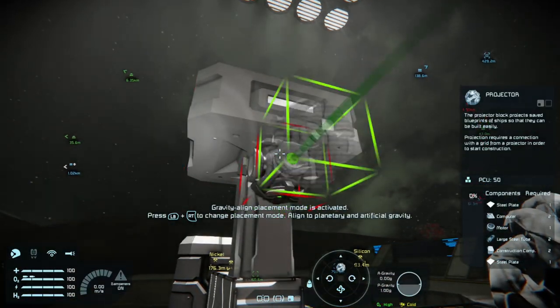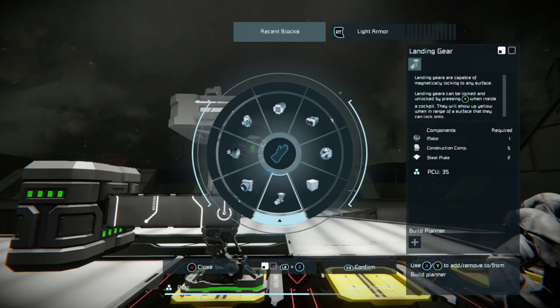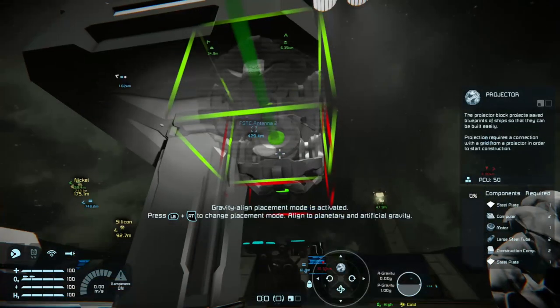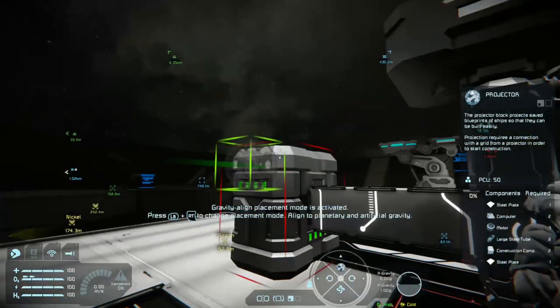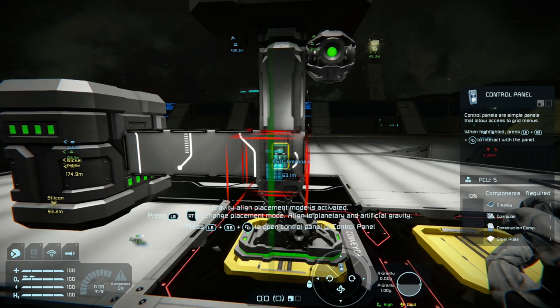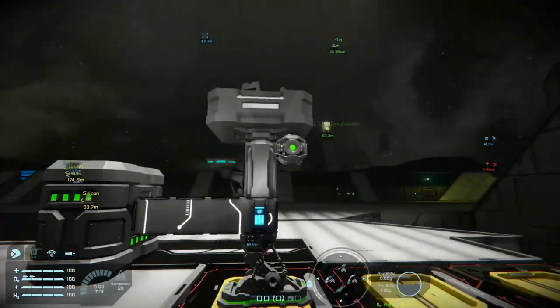The merge block is what we'll be needing to add to the bottom of this, so that way when we use the projector it'll actually stick to it. Because most of the time when we're going to use the projector, you need to connect it to a grid. You can bypass that with this merge block to make it easier. Now since you have the battery set up, all you're needing now is a control panel to control all of these things. And that's how you do this part.